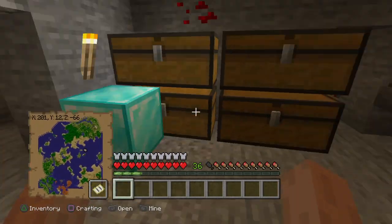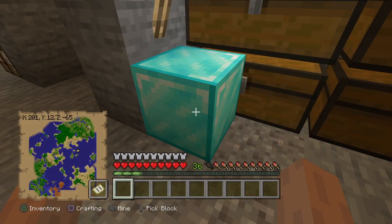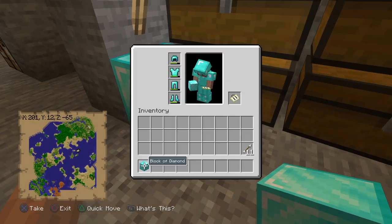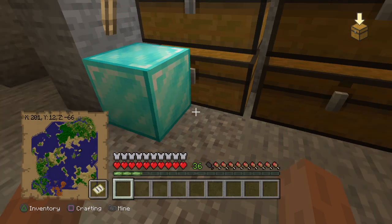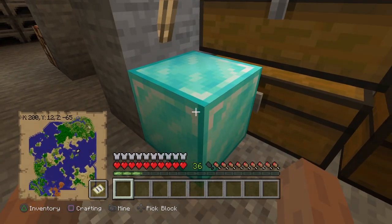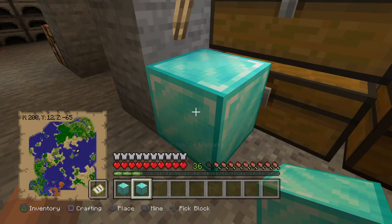Now we can get started. Look at the block on the ground - you'll see it says Pick Block. Press Up on the D-pad to put the block in your hand, but you want to remove it from your inventory so there's nothing in your hotbar. As soon as you press Up to pick the block, press R1 at the same time and you'll get two blocks.